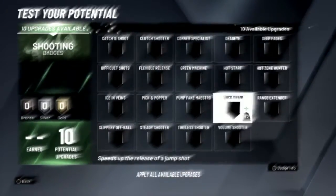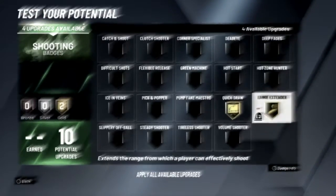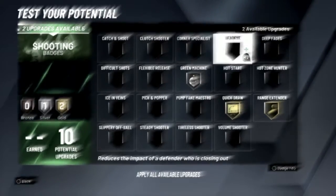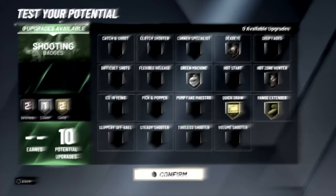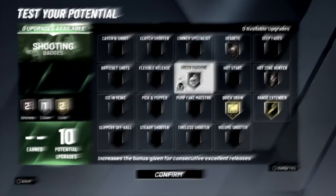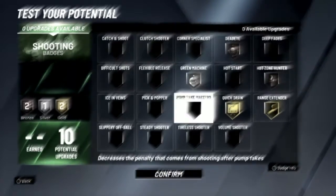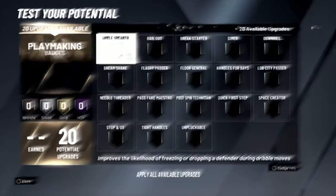For your shooting badges, you want gold quick draw and gold range extender. For the next four: silver green machine, bronze dead eye, bronze hot zone hunter. This is the best — if anybody says different, they are capping. The only change I'd consider, but I like green machine more, so put on those badges and you're going to be greening. That's a fact.